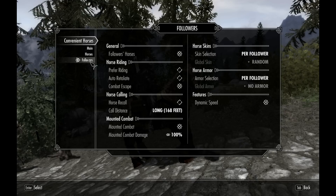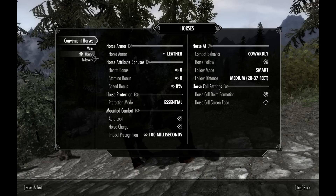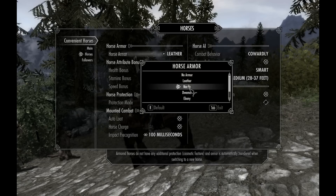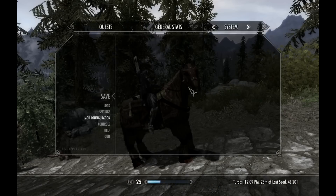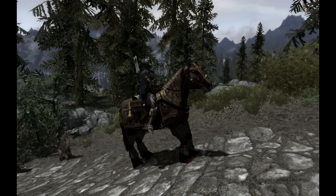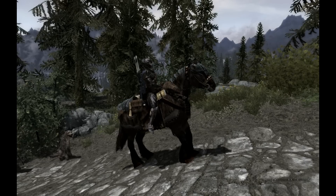You can also configure how it works for your followers - do you even want your followers on horses, and if you do, how far away should the horses be. There are also some skins available. The first one shown was leather, but this one is Nordic.